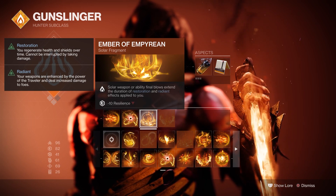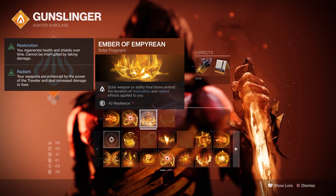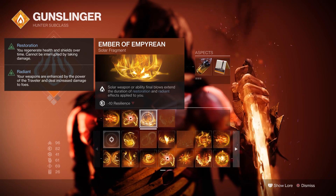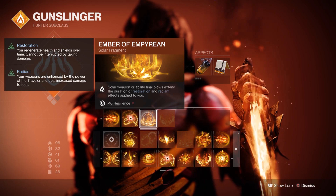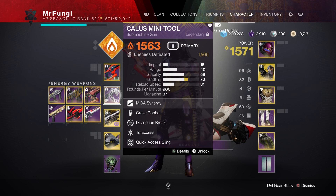Guys, this changes the game for the Hunter class and I strongly suggest you giving it a try. The aspects I'm running are Knock Em Down and Gunpowder Gamble, and the solar weapon I'm using is the Kallus Minitool SMG, which is pretty solid for PvE.